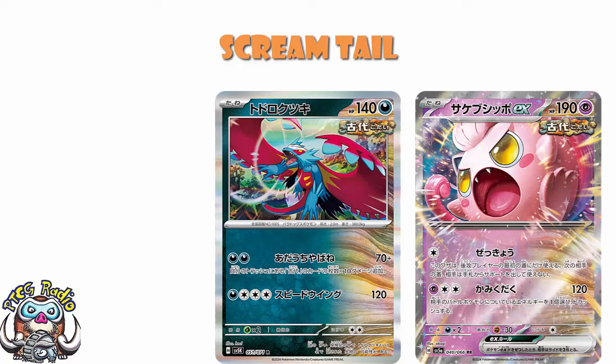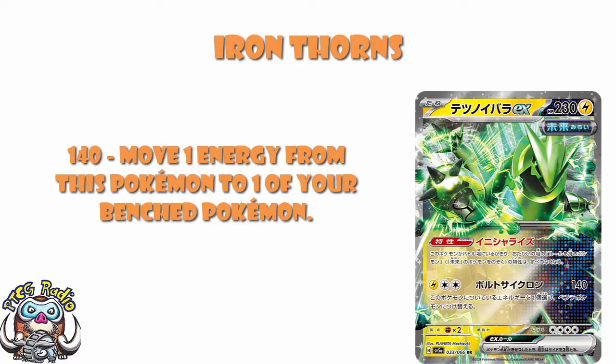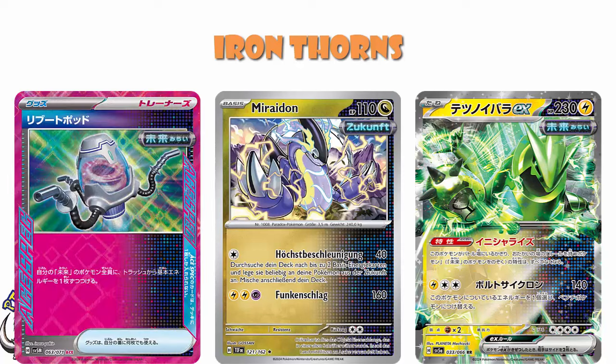Let's finish off with one more EX - it's another good one. We've got Iron Thorns EX, and I love this one. I'm not loving the attack, although the 230 HP is great. 220 was really a magic number in the Sword and Shield era, but there are a lot of basic EXs with 230 now in Scarlet and Violet, which makes 220 a lot less relevant. The attack is fine: single Lightning, two colorless, 140 - move an energy from this Pokemon to one of your bench. We've got Miraidon which does 40 damage for a single colorless and attaches two energy from the deck. And you've got Reboot Pod, the A-Spec that lets you attach an energy from this card to each of your future Pokemon. So we've got ways to accelerate the energy.